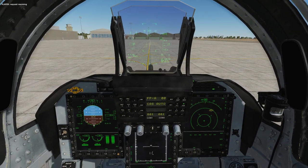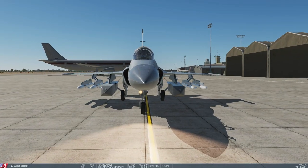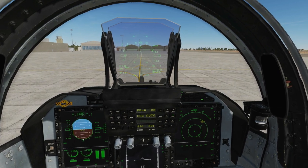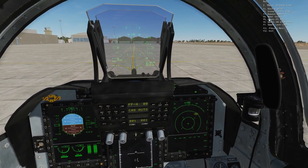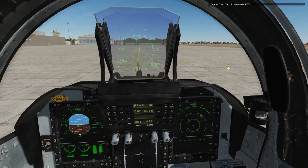Wait for the ground crew to do the rearming. Next, we have to talk to the ground crew and tell them to prepare a cartridge to put into our aircraft. Go to the comms menu, then ground crew, then update DTC data, and wait for them to do that.